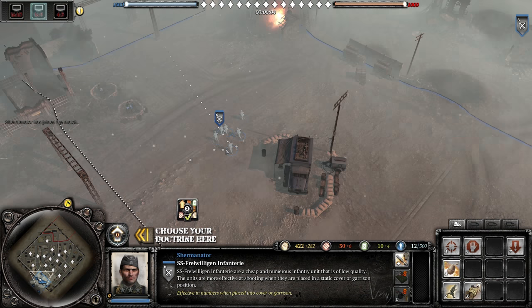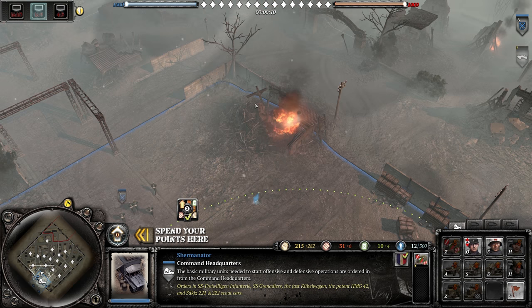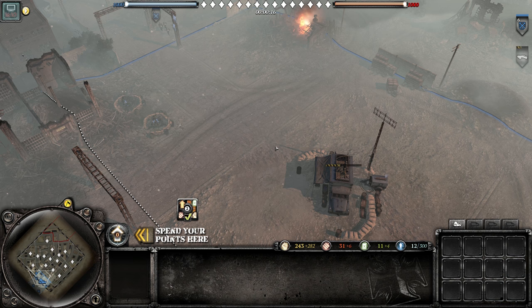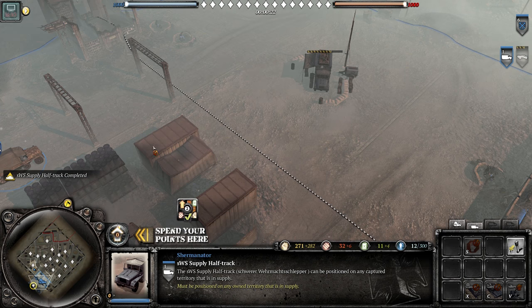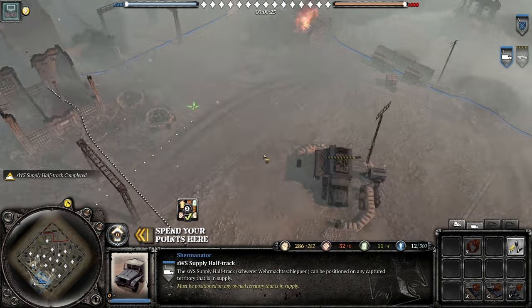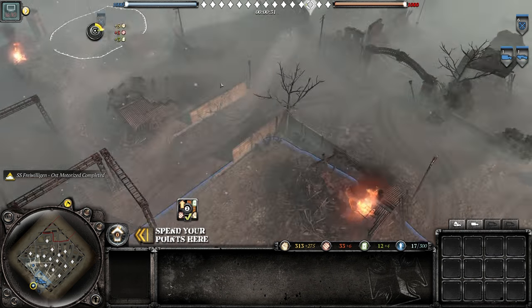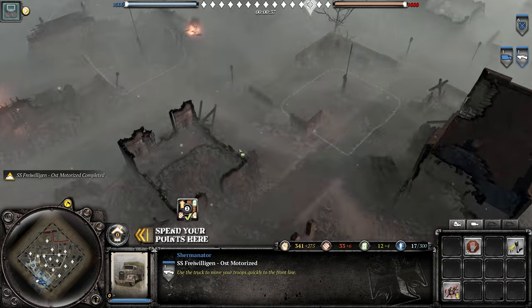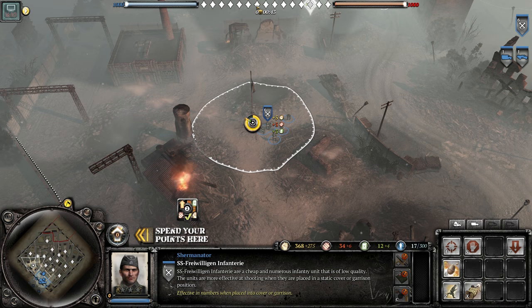Not only are we checking out the new doctrine today, we're also checking out the new game mode called Conquest. Conquest works like the victory point system in the original Company of Heroes — every flag is technically a VP now. Every three to four seconds, if your team holds flags the enemy doesn't, they lose a point.